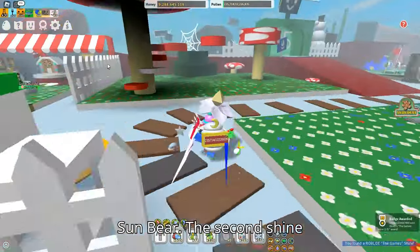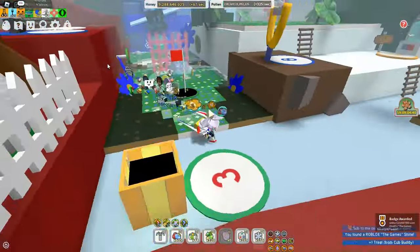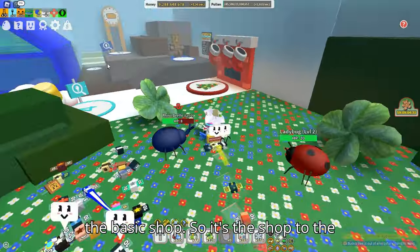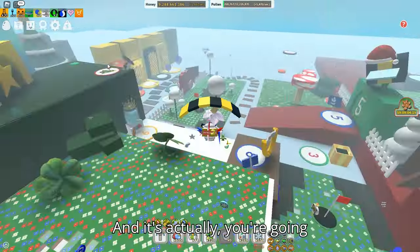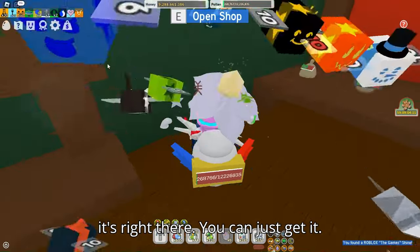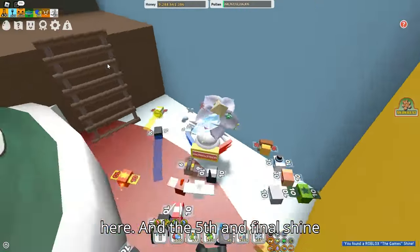For the shine locations: the first shine is above the van that is next to or behind Sun Bear. The second shine location is actually behind one of the blue flowers — this specific one here. The third shine location is in the basic shop, which is the shop to the right of the hives. You'll see it right when you go in — it's right there, you can just grab it.